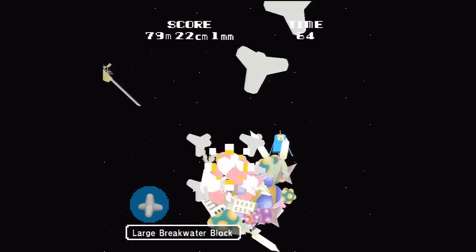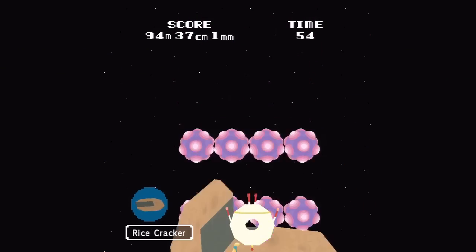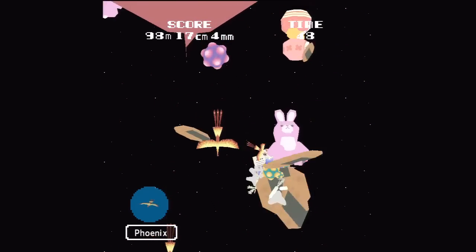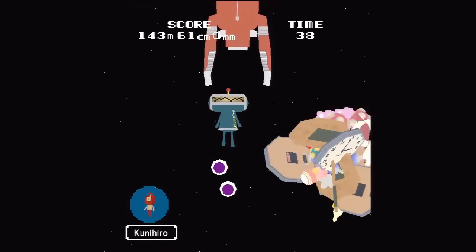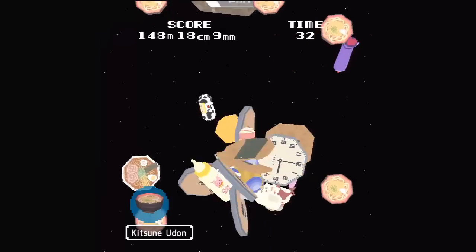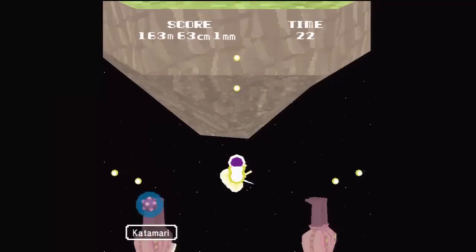I've gotten to the King of All Cosmos at the end twice in hard mode, but both times I managed to blow up the King of All Cosmos, then one of the smaller Kings that came out of him pushed me off the bottom. They're really big and really fast. The pumpkins come next, then there are some food plates, and then the Prince and the King come after that. If you're playing as the Prince, that's the Prince's Katamari, but since I'm playing as Miso, the Prince is replaced by an angel.